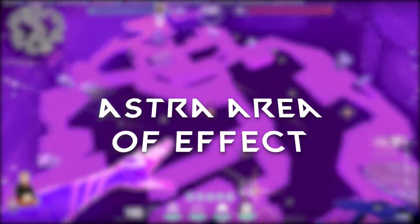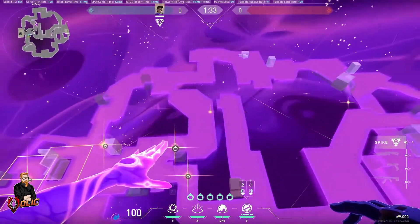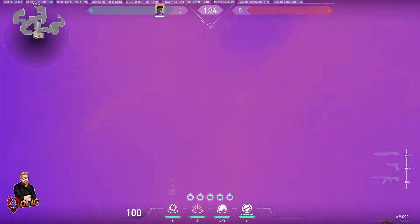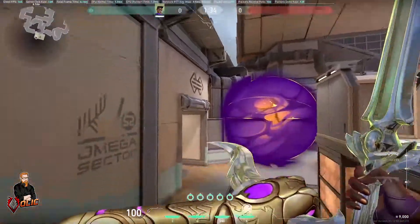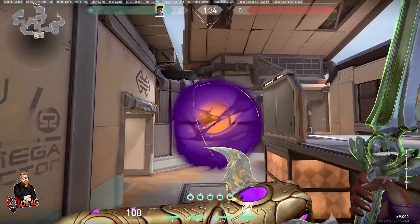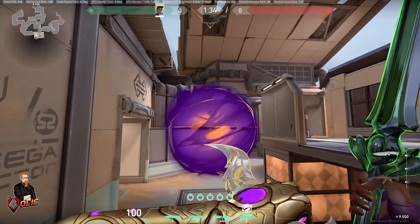There's one thing about Astra that I want to make very clear, and that is the area of effect that a lot of people don't realize is a thing. That whole circle is going to be your area of effect. A lot of people think it's just flat — it's not. It's a circle. It's a sphere.